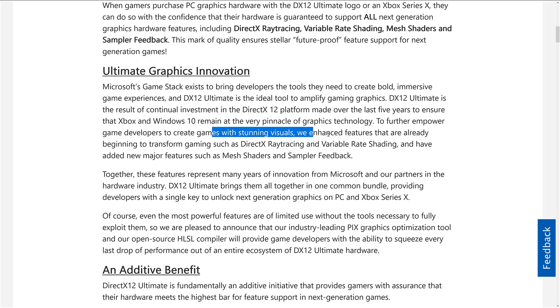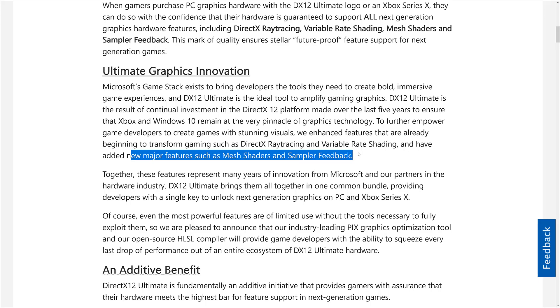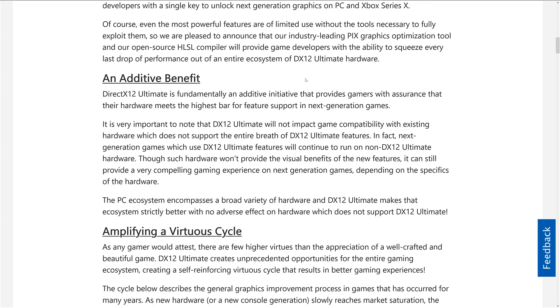Developers are going to be able to target all of those using the same API. It's going to have support for existing features like DirectX Ray Tracing and Variable Rate Shading, plus the new major features of Mesh Shaders and Sampler Feedback. DirectX 12 Ultimate is fundamentally an additive initiative that provides gamers with assurance that their hardware meets the highest bar for feature support in next generation games. It will not impact game compatibility with existing hardware, and next generation games which use DirectX 12 Ultimate features will continue to run on non-DirectX 12 Ultimate hardware, though without the visual benefits.